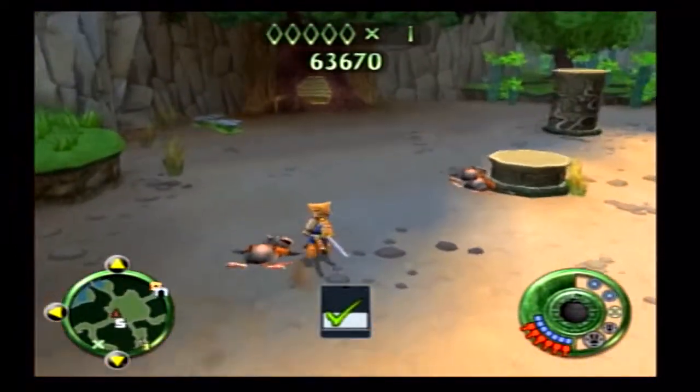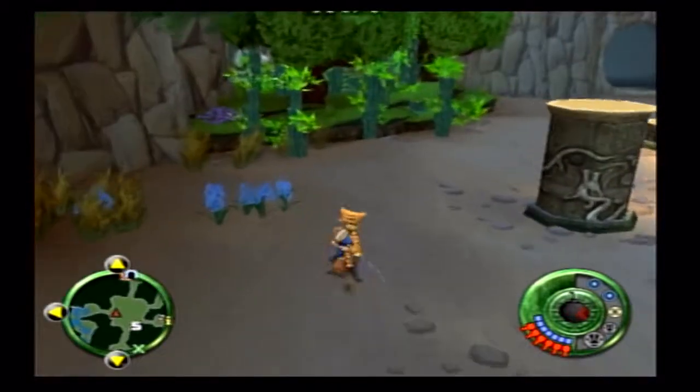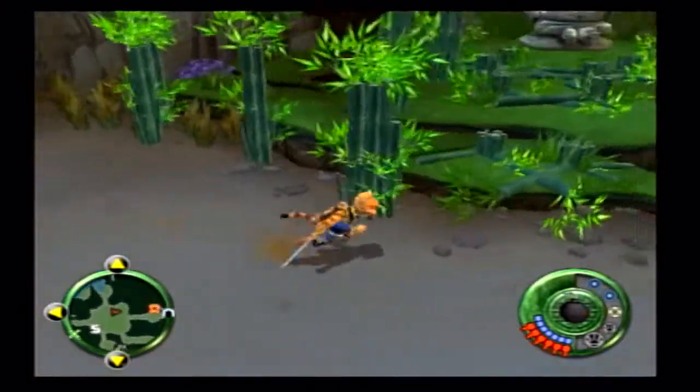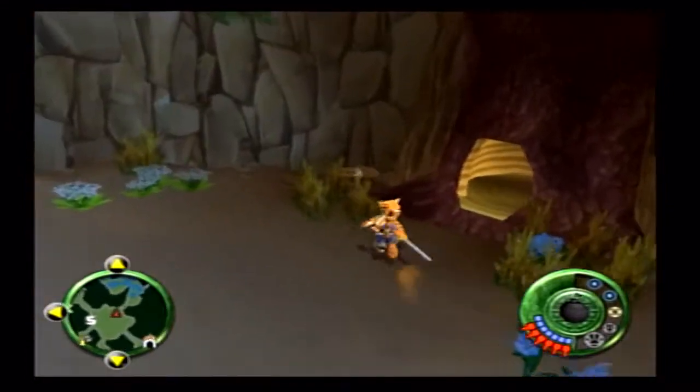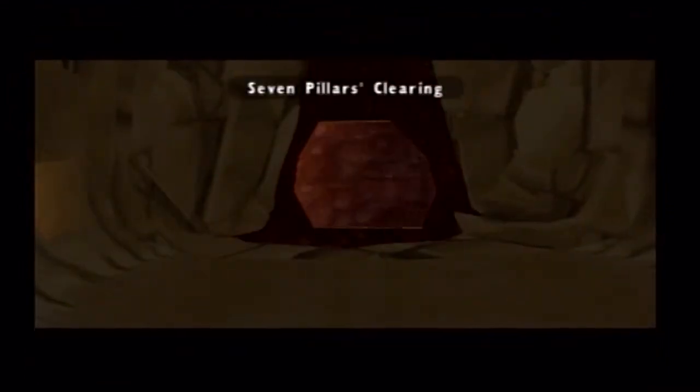There were some more hidden areas in the trees here, so we need to go take care of that. We already activated that cat statue, so let's just go this way. Looks like we've got enough places to go.